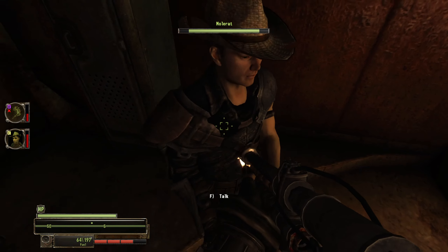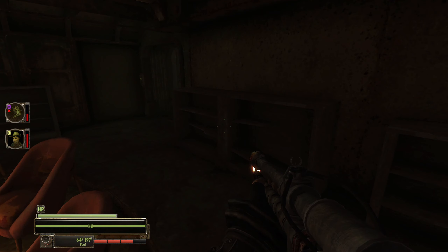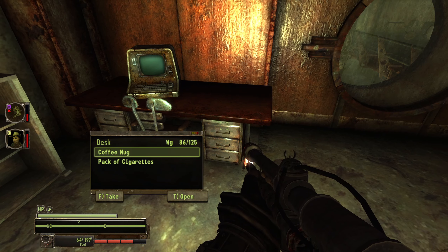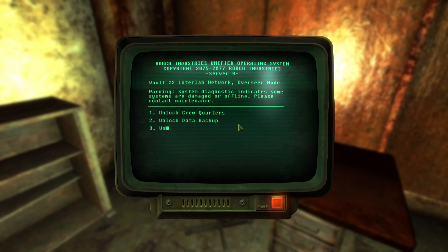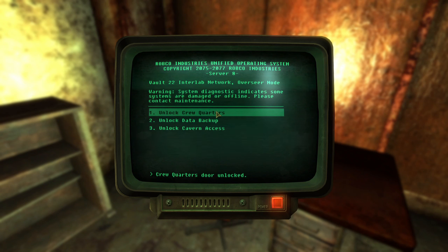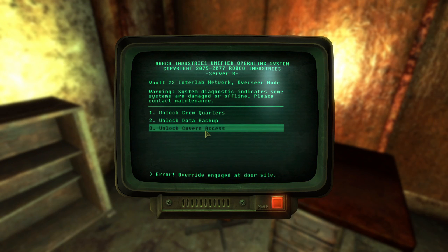Mole rat certainly senses danger. Unlock crew quarters. Unlock data backup. Unlock cavern. Error — a riot engaged at door site. Son of a bitch.